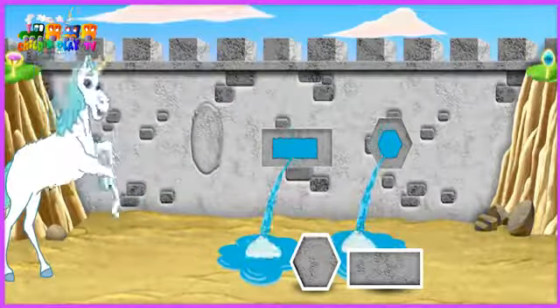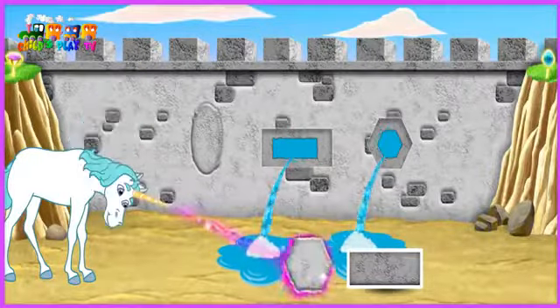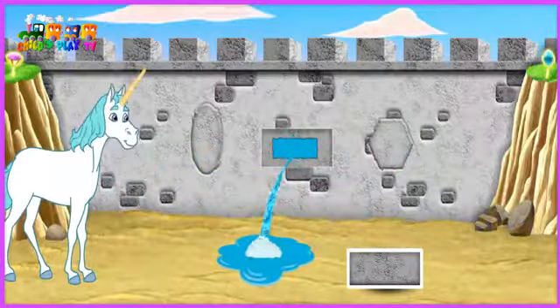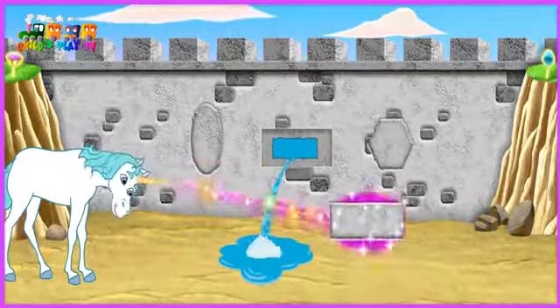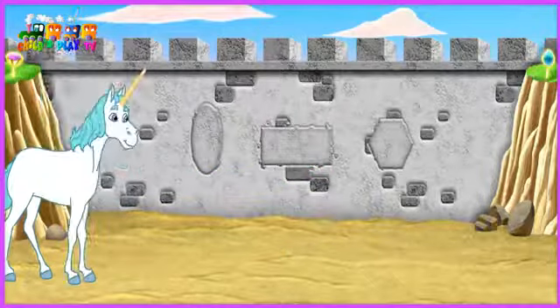Click a shape to pick it up! Excelente! That's the hole for the oval! Óvalo! Click another shape! Excelente! That's the hole for the hexagon! Hexagono! Click another shape! Muy bien! That's the hole for the rectangle!